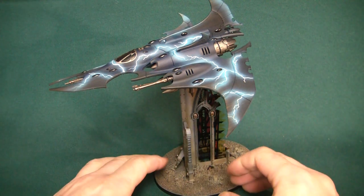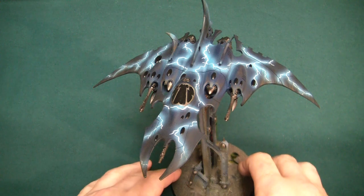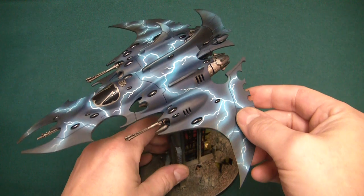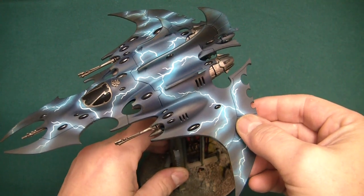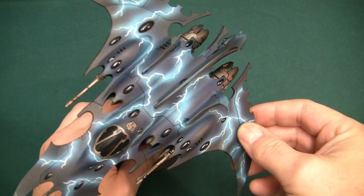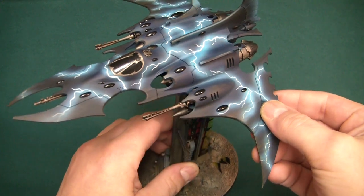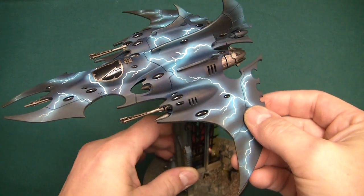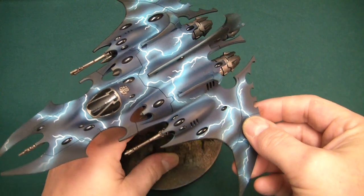I've gone for a more simplistic design with this model, such as for instance the black gems. The reason being the black gems and a natural gloss — it actually gives me the gem highlights that normally you would have to paint on. As you can see with this lighting, they look actually like black gems, which I'm quite pleased with. Just a little tip: sometimes just a gloss varnish will do the work for you.